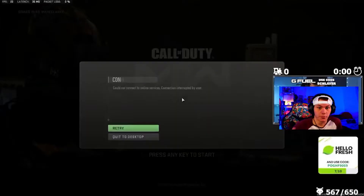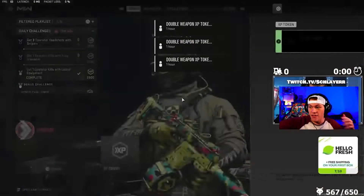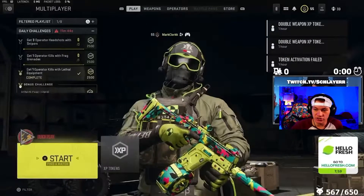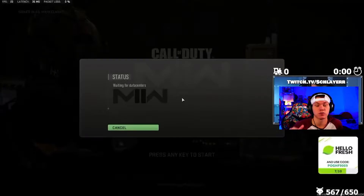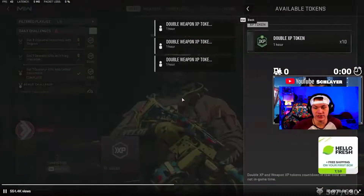I also saw this clip from Mark Clark over on Twitter. His game just randomly started glitching out — he's not even touching the game — and then all of his double XP gets absolutely fried. How are you gonna get that back? There's so many different things like that that have happened to me. A lot of glitches like this always happen in MW2 and I just don't know how it happens.